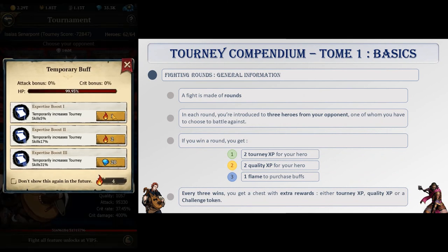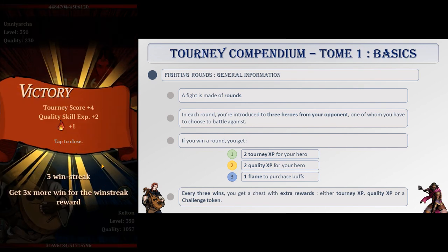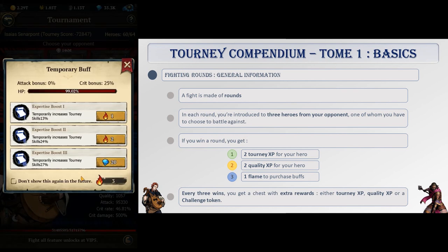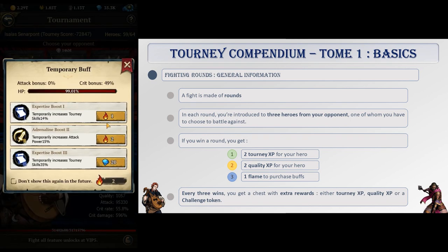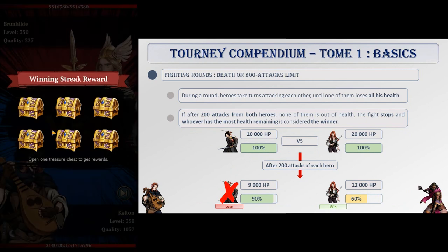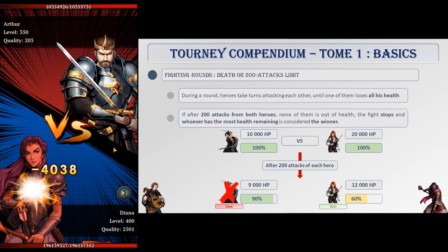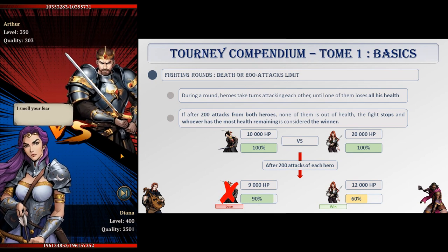Now let's jump into a battle and see what happens there. A fight is made of rounds, and in each round you're introduced to 3 heroes from your opponent, one of whom you have to choose to battle against. If you win, you will gain 2 tourney experience points, 2 quality experience points for the hero you're fighting with, and 1 flame, which are used to purchase buffs. Every 3 wins, you get to open a chest containing an extra reward — either bonus tourney XP points, quality XP points, or a challenge token. After you have selected the hero you will face, heroes take turns attacking each other. The first hero to lose all his health loses the round. Note that if after each hero has attacked 200 times and none of them is out of health, the fight stops and whoever has the most health left is considered the winner — this is not health percentage but rather the number of hit points remaining that determines the winner.